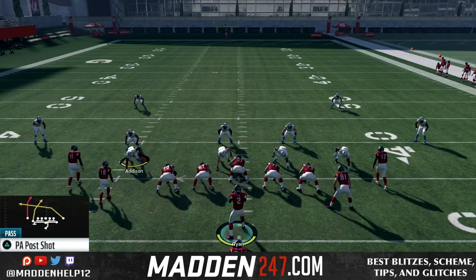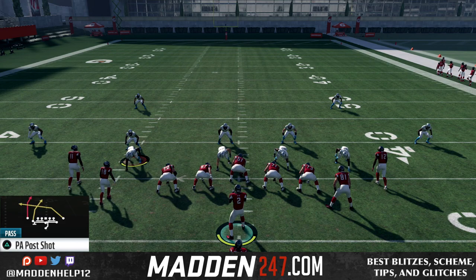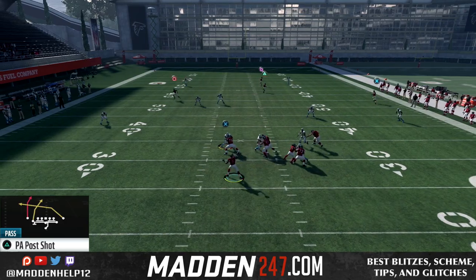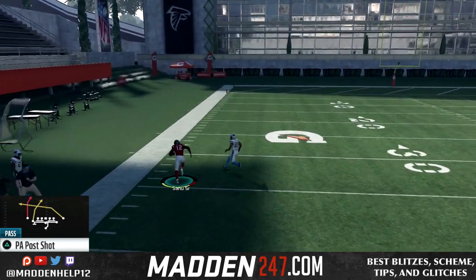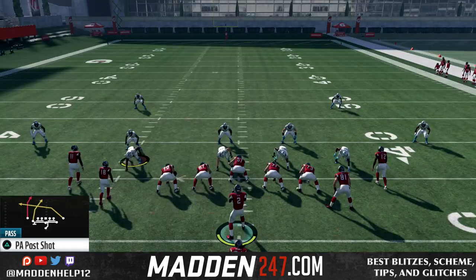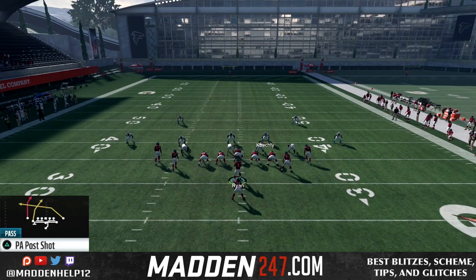Another route with this is the crosser from Sanu. It gets behind cloud flats, purples, anything like that — it's going to get behind because it's so deep. And you see we're able to fit that in as well. So we have two routes that attack deep down the field out of this play, and then you of course have the post route coming from the left receivers as well.